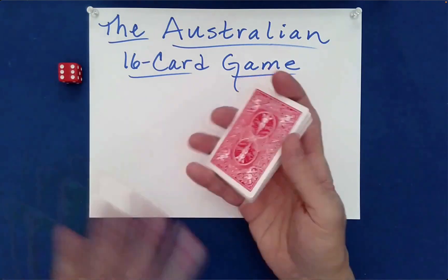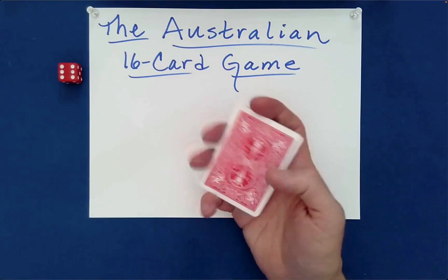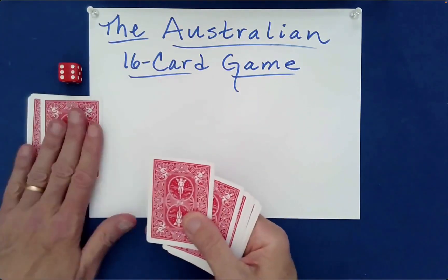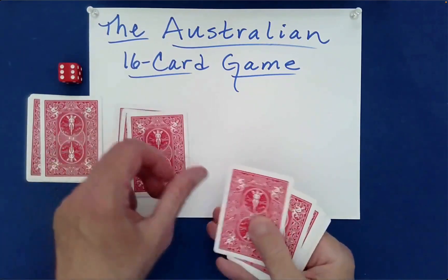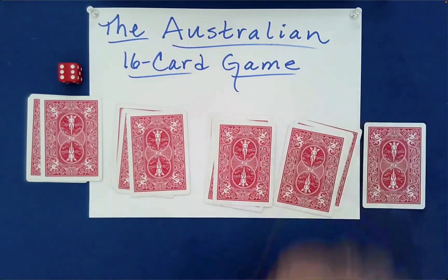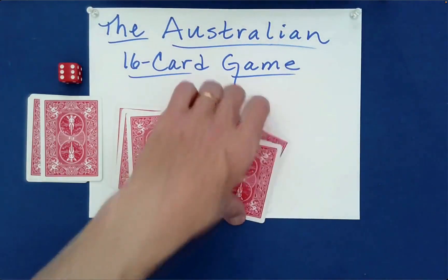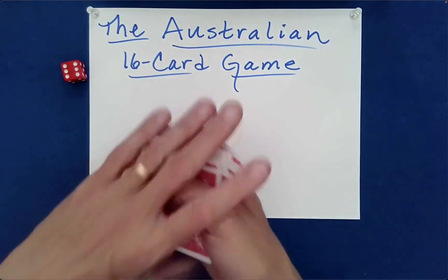I'll do some initial mixing decided by you. The first one is called 'First Shall Be Last and Last Shall Be First.' I begin dealing out until you tell me to stop, then move on to the next pile. The first shall be last and the last shall be first — you just stack in the opposite order. That's all that means.